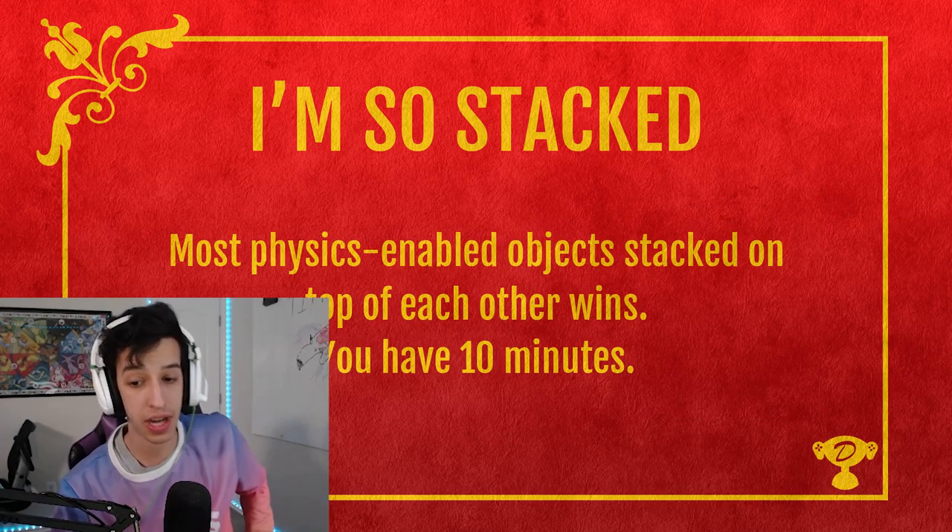Welcome to Challenge a Gamer, and this is today's challenge: physics-enabled objects. First of all, do you know the definition? I think I'd have to do my research. So, gravity and other physics-enabled objects bumping against it will affect it. If you let go of it and it drops, then it's probably a physics-enabled object. Our challenge today is to stack as many of these physics-enabled objects on top of each other as possible.